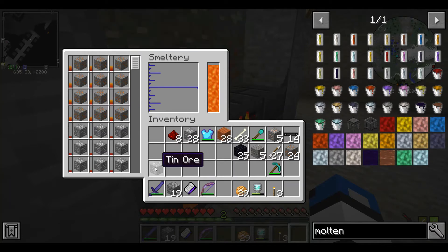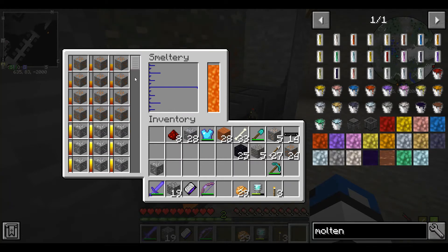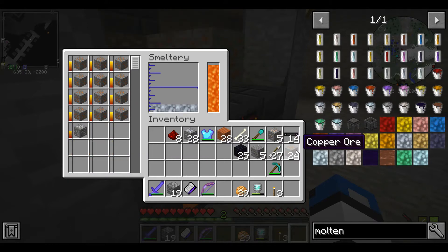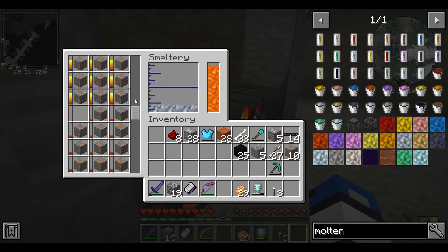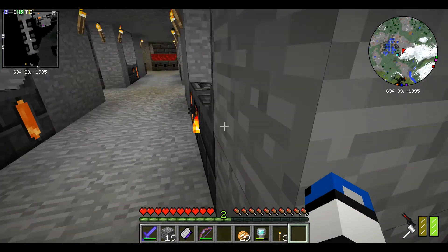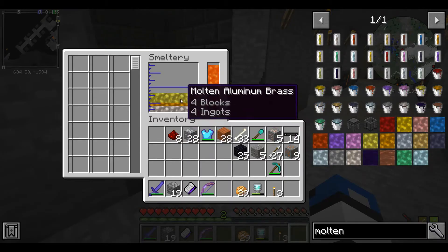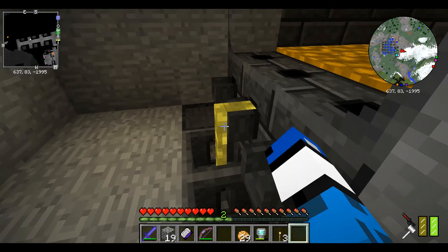Bronze is copper and tin — two different things. This is not the same as aluminum. Bronze is copper and tin, and that's done — we will have bronze. We got the molten aluminum brass too.